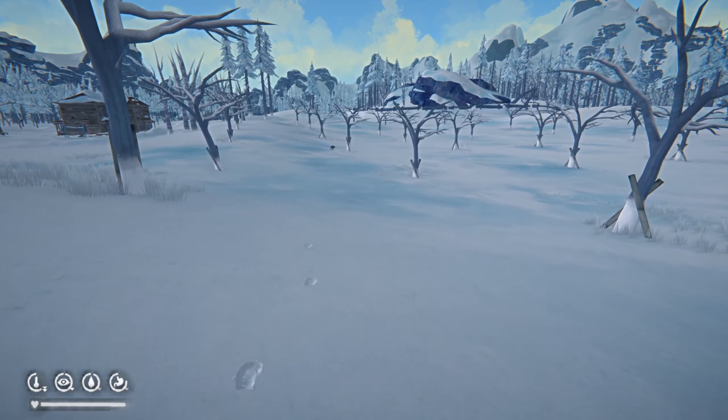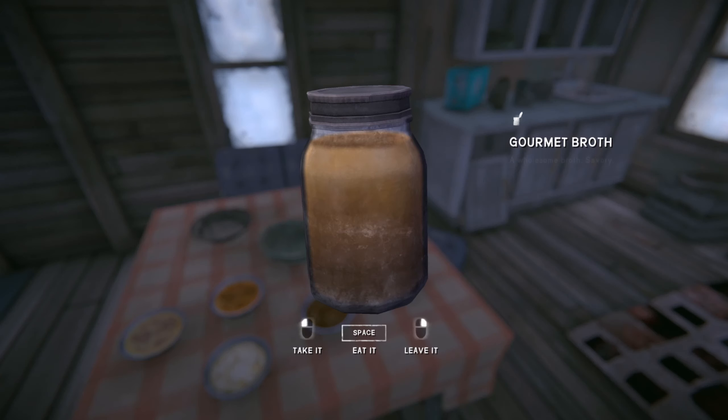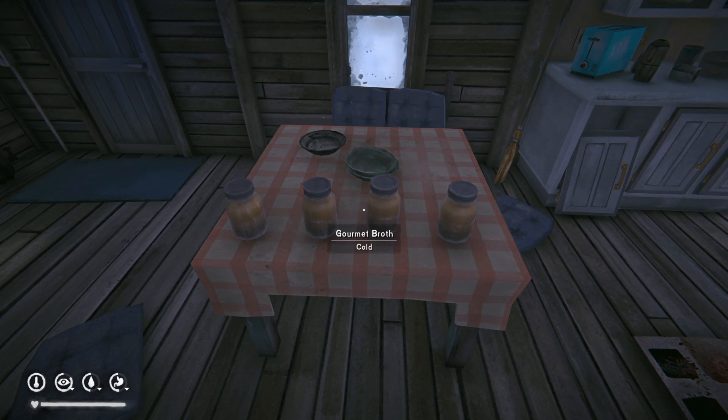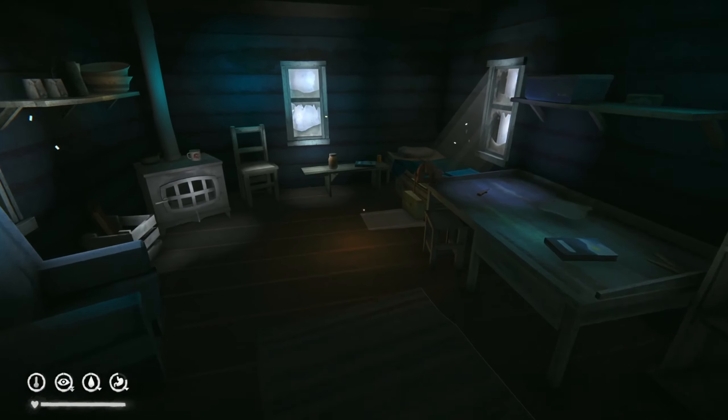Let's start by talking about the level one cooking skill recipes, all of which require a cooking pot. First we have broth. Its ingredients are salt, water and half a kilo of raw meat. This creates four portions each of which contains 170 calories. Broth can also be found in the world occasionally.